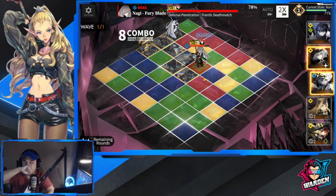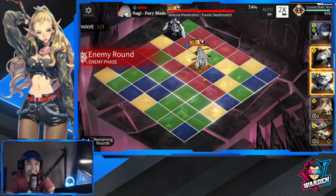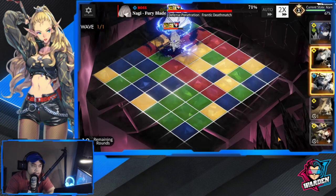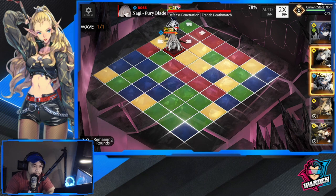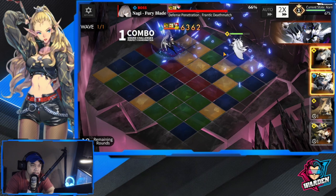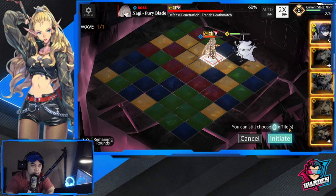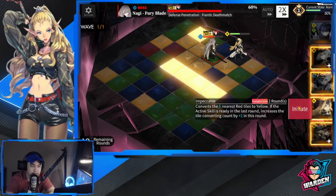We're down to 78. Down to 71 — I think we're good. Initiating the active skill for Luke and taking reds now. Hopefully we're still good even if she doesn't do the ultimate yet. The next one is definitely going to be the ultimate, so be prepared to do some healing. We have some yellows on the board, so let's do this.